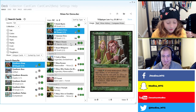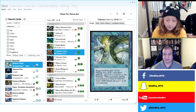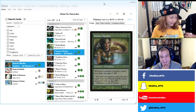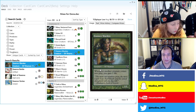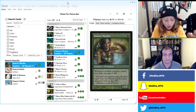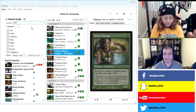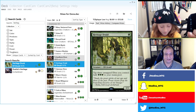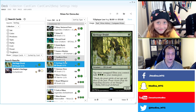What else should we put in? Essence Warden — gaining some life! Every time another creature comes into play — not only your creatures but everyone's — you get a life, so we'll see if we can find synergy for that later. Heritage Druid is a good one. You can tap three untapped elves to add three mana, which is great because some elves won't tap for mana on their own.